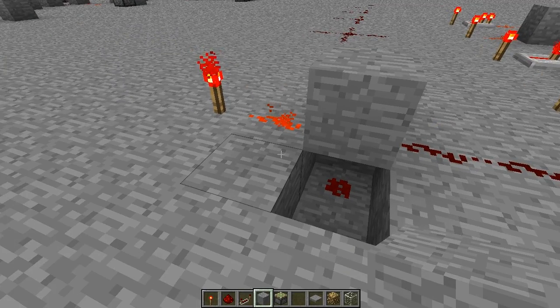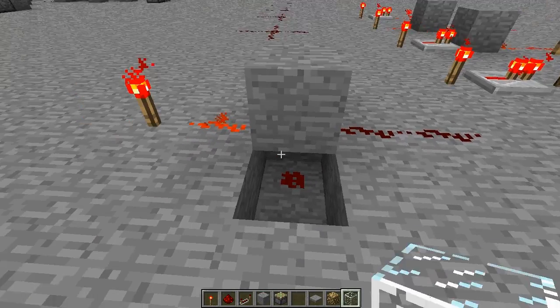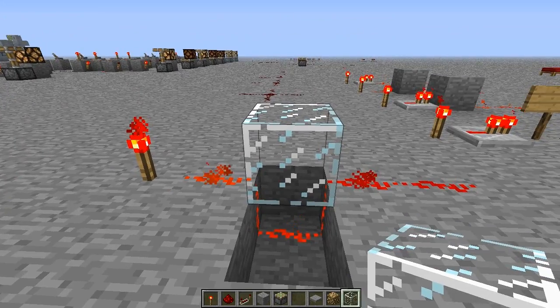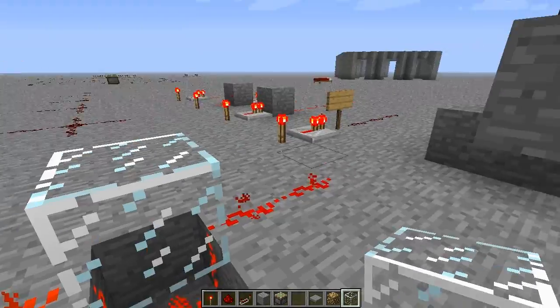It will stop the redstone wire going from here to connect to there and carry on going. But if I place a non-solid block, for example glass, the redstone will have no problem whatsoever going underneath it and carrying on.